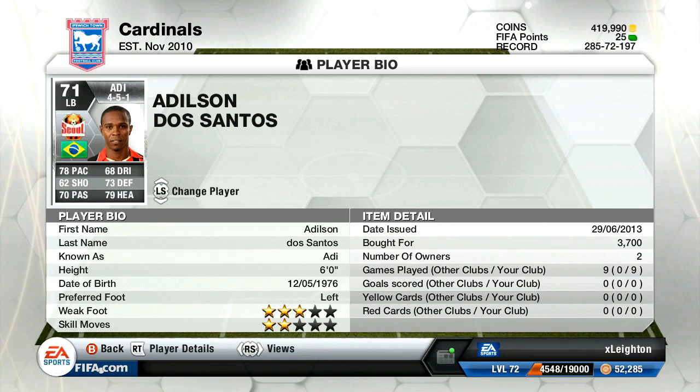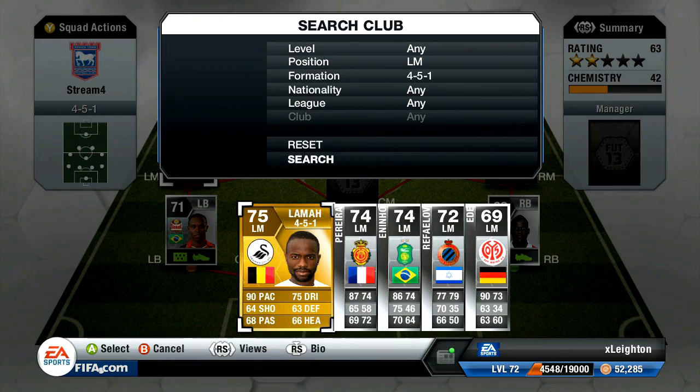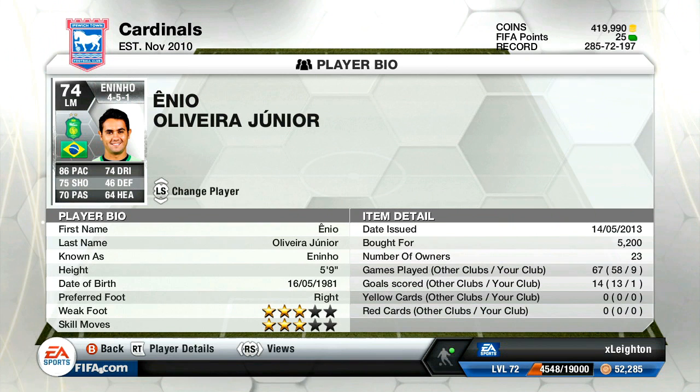Adi is 6 foot, 78 pace, 73 defending — very, very good in that left back position. Over at left mid, we've got a very, very nice free kick taker: Eninio. His shooting is amazing — I will show you guys a nice little free kick that he scored. 75 shooting on a silver card with 86 pace and 74 dribbling. 3-star skills, bit of a shame — if it was 4 it would be unbelievable, but Eninio is a very nice card indeed.